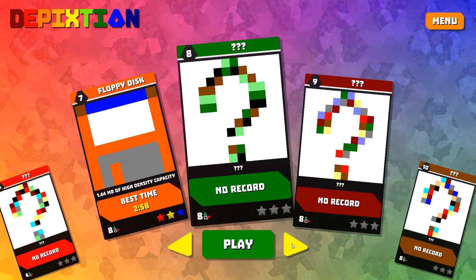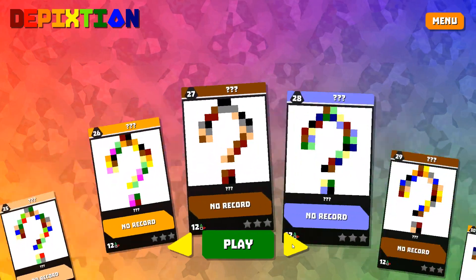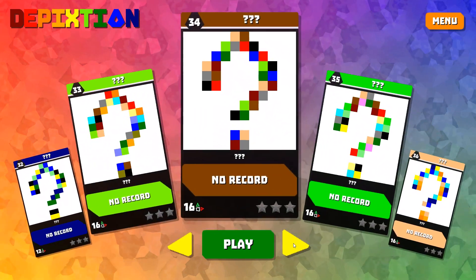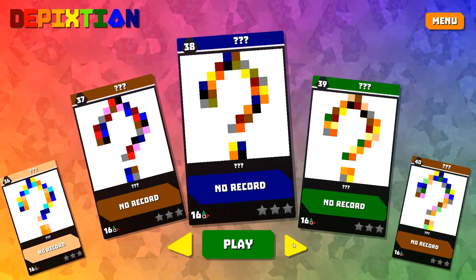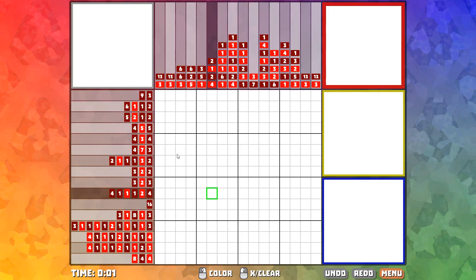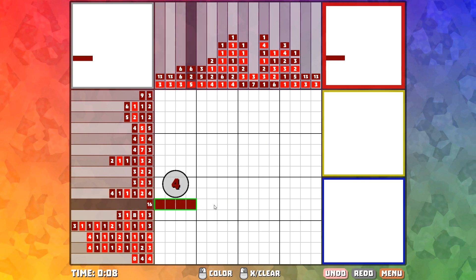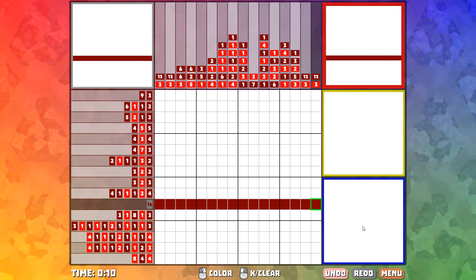Let's jump back out to the menu. That's basically what Depixtion is. I reset my save here so that none of the puzzles would be completed. Let's try one that's a little bit bigger. The puzzles get a little bit larger — I believe the largest puzzles in this collection are 24 by 24. And remember, each one is effectively three 24 by 24 puzzles, so sometimes they can be quite time consuming to complete.